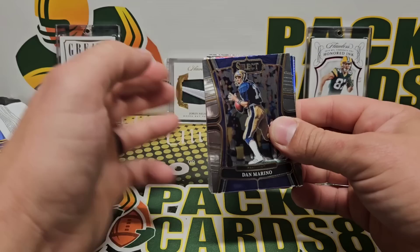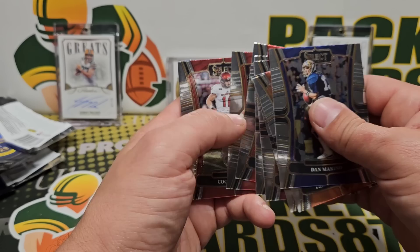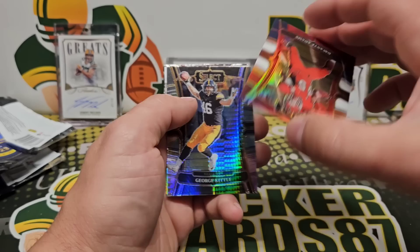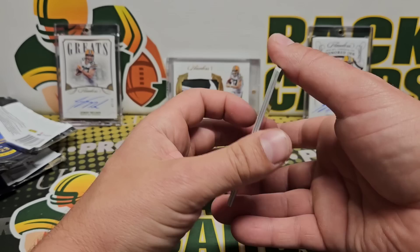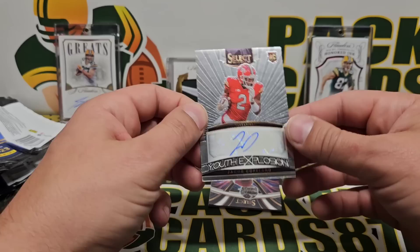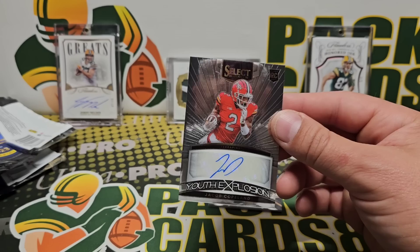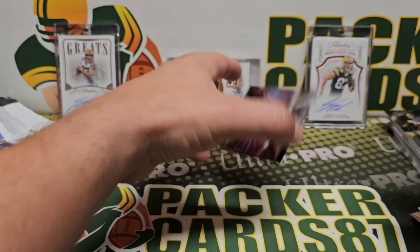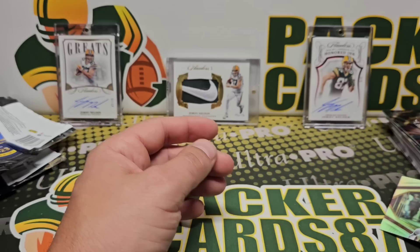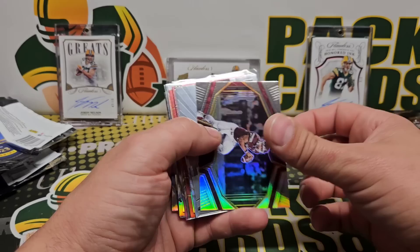All right, third and final pack. ETN Stroud rookie, silver Tim Brown, DeVonta Adams tricolor 199, Kiddo hyper, and our final auto — JCo, Jacob Copeland, the Terrapins. Jacob Copeland autograph. And we also got Bryce Young Phenomenon, Dak Prescott silver, and Dalton Schultz to close out this box of 2023 Select Draft Picks.